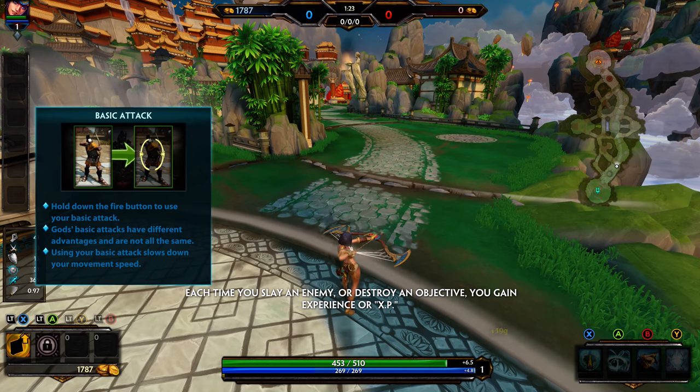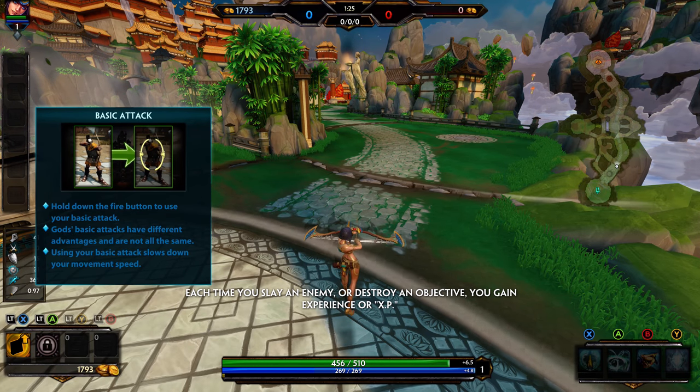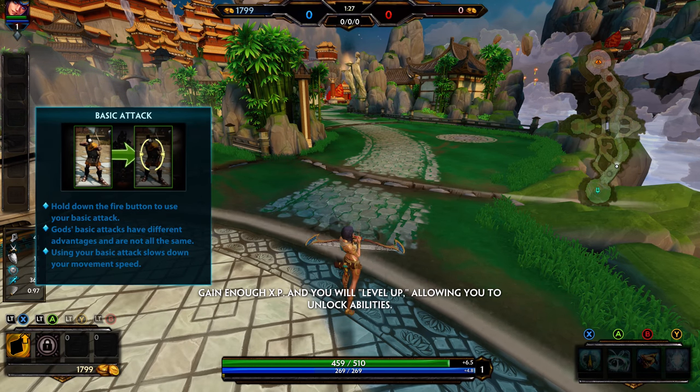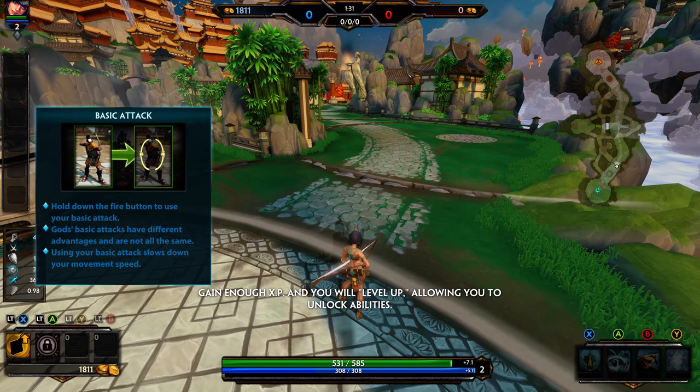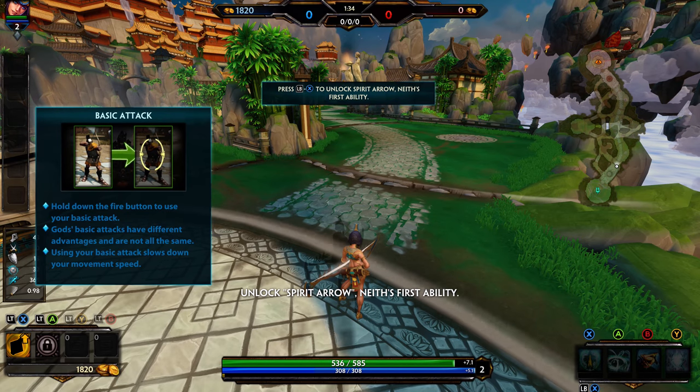Each time you slay an enemy or destroy an objective, you gain experience or XP. Gain enough XP and you will level up, allowing you to unlock abilities. Unlock Spirit Arrow, Neith's first ability.